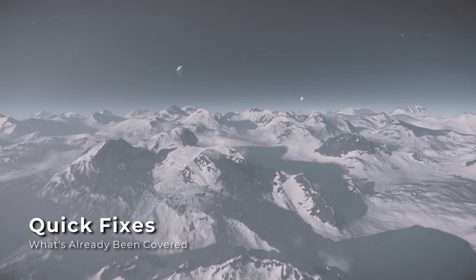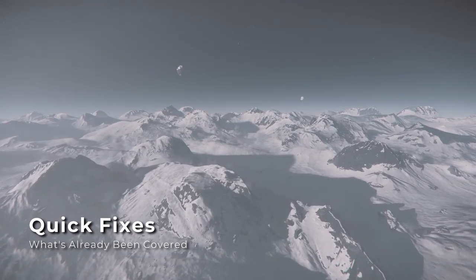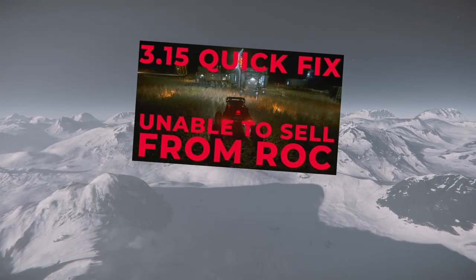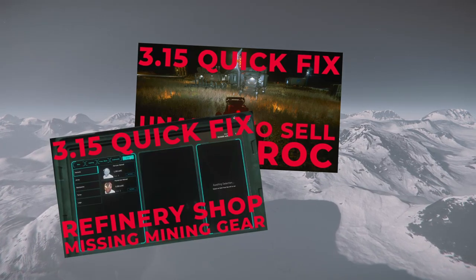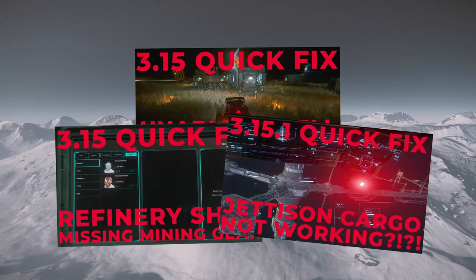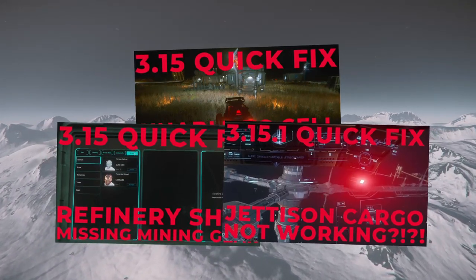There are a few known issues for 3.15.1 and earlier that I've already covered with a quick fix video. So if you're having issues selling gemstones from your rock vehicle, having difficulty locating mining lasers and modules at the refinery shops, or finding yourself unable to jettison volatile materials when that timer is ticking down, check the description below for a link to each of those videos.